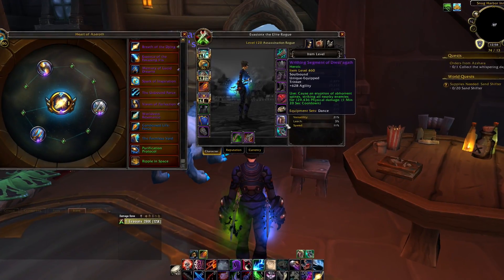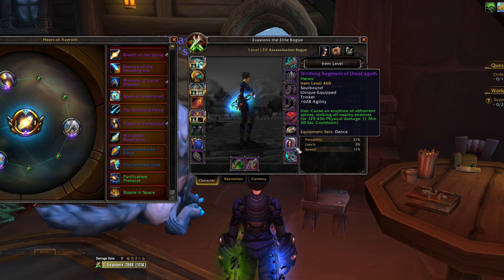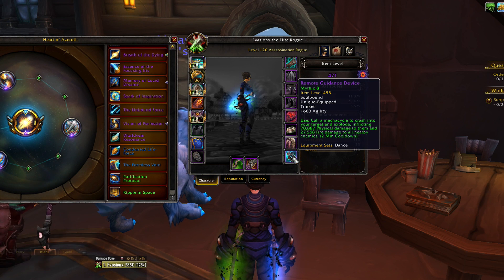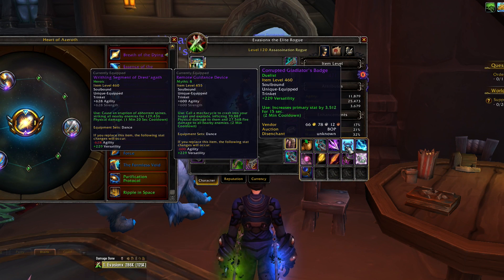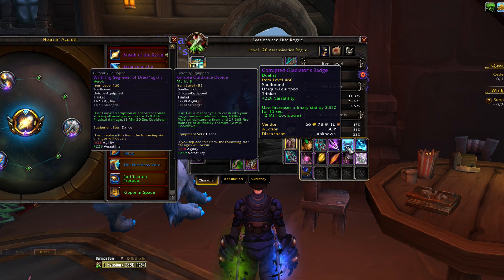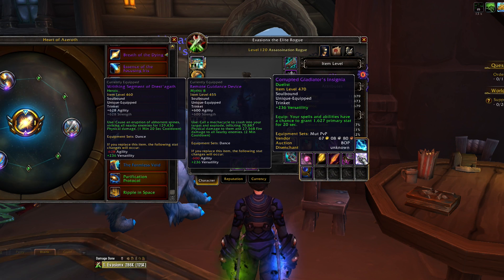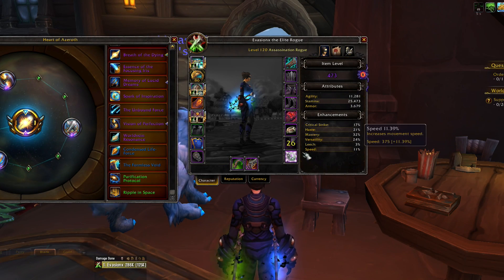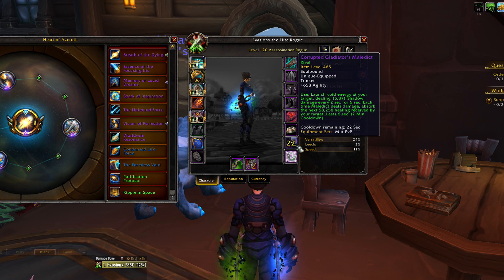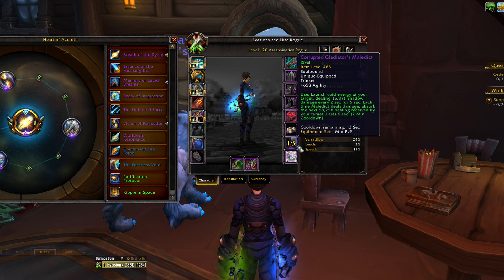Writhing Segment of Drestagath from the raid is a very strong trinket — the downside is if there's more than one target the damage splits, so you don't want that. Remote Guidance Device is also powerful even at low item level. These are the two best trinkets this patch. The Badge has fallen off a bit with all these other powerful options around, though I still enjoy playing with it. I swap between Maledict and a proc trinket a lot against Feral Druids — my teammate runs Obsidian Claw and Maledict to abuse the enemy team's dispel and make Maledict stick.